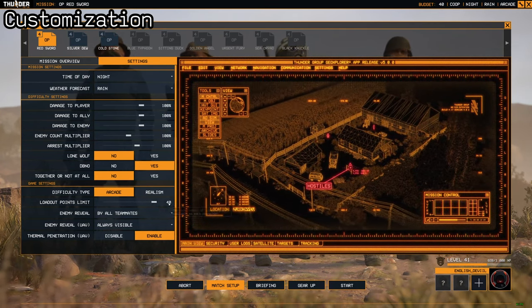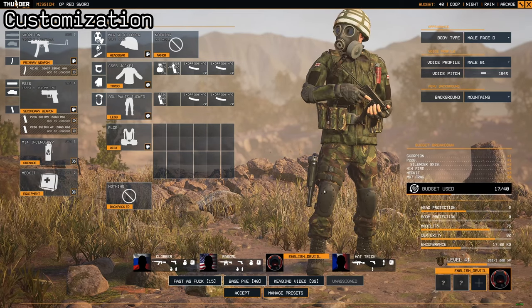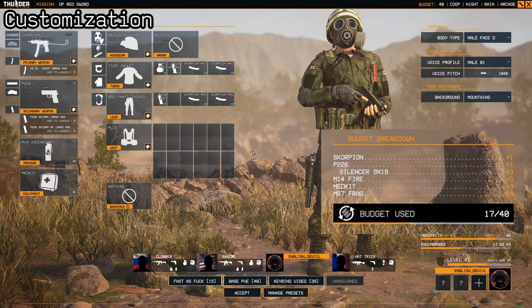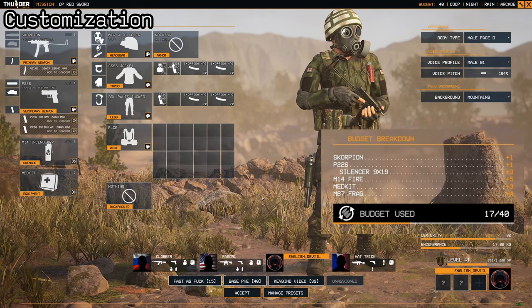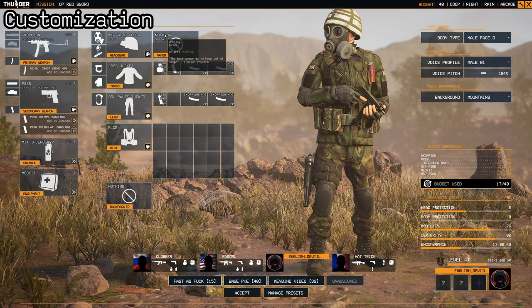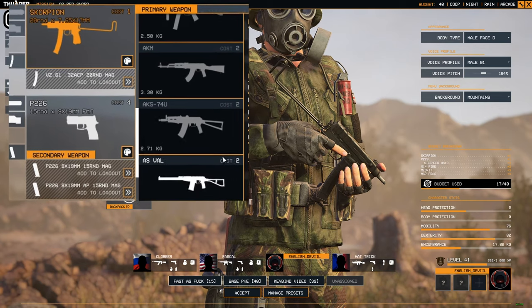Once that is set — I've got it set to 40 — and you go into your inventory, you will see on the right side a budget breakdown. This budget breakdown will list everything that uses points to build up your loadout, including your weapons, sidearms, grenades, and equipment. As you put them on, some weapons will cost different amounts — you can see what they cost in the top right of their box as you go to select them.